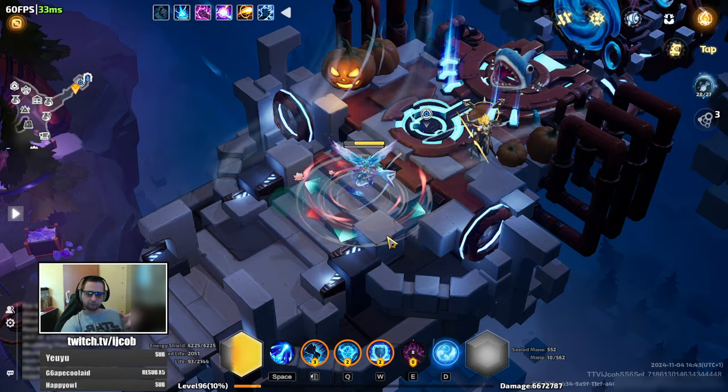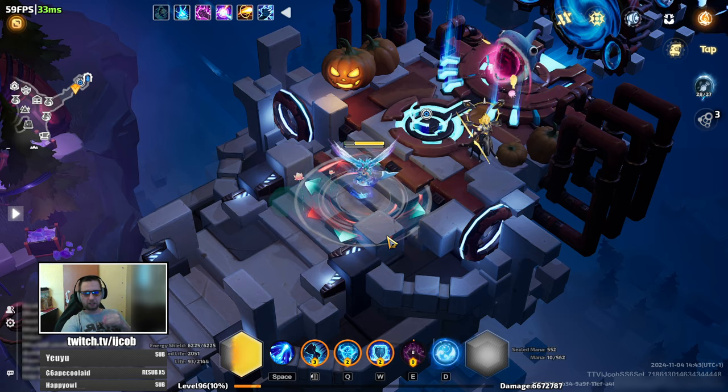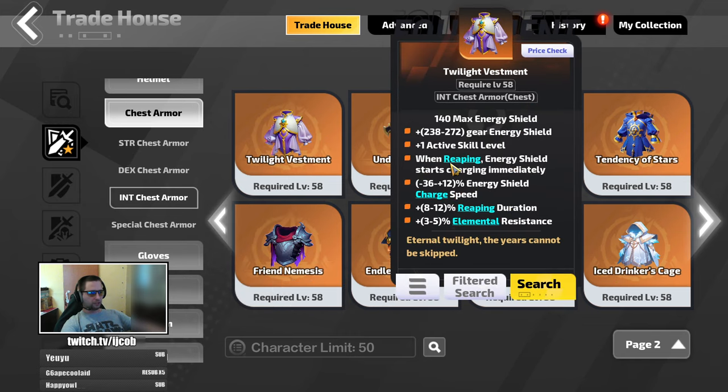Moving to gear: two specific pieces can give you uninterruptible energy shield charge. The first is the armor Twilight Vestment — when playing any damage over time build you'll know this armor, as whenever you Reap, energy shield starts charging immediately. Since you're reaping pretty much all the time on any DoT build, this keeps the energy shield charge active constantly. Pair it with the one second uninterruptible energy shield from warlock or slates and your energy shield should never stop charging.